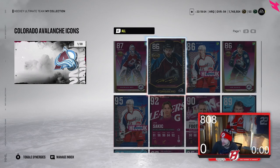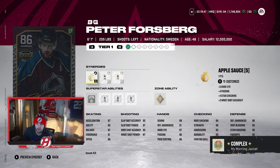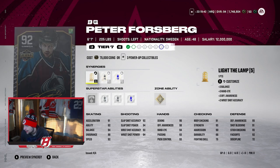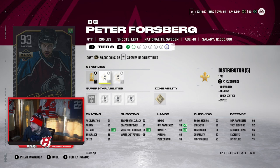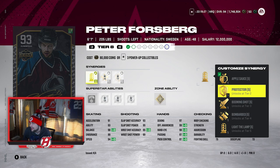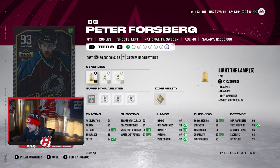Starting off with the first card, it's going to be Peter Forsberg icon. He's 6'1", 205, and 93 overall is his current tier right now, so he'll be a 94 in just about a week. That'll be a speed upgrade as well, so he'll be up to 93 speed. With Light the Lamp on, he'll be up to 95 speed, due to the distributor or Fly the Zone synergy — whichever you'd like to use. He also has synergies: Light the Lamp, Applesauce, Protector, Booming Shine, Bombarded, Buzzing, Spark, Fly the Zone, Wingman, Distributor, Heart and Soul, and Gladiator. Super good synergies.